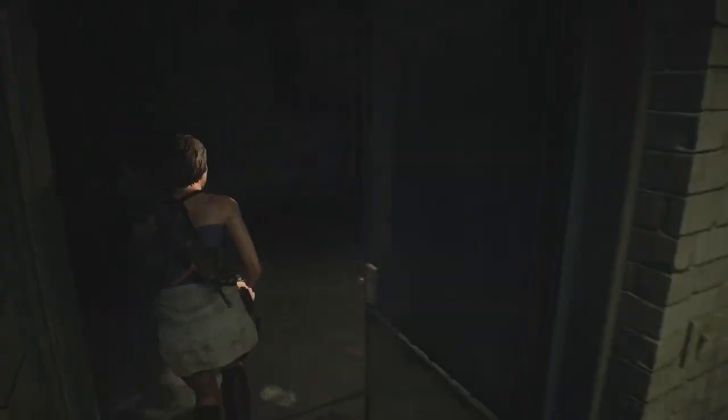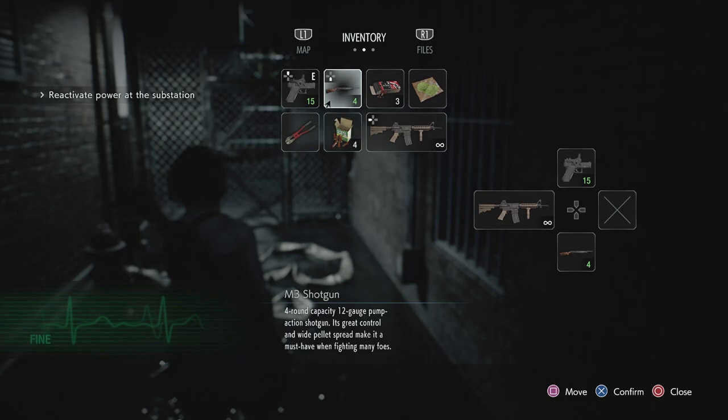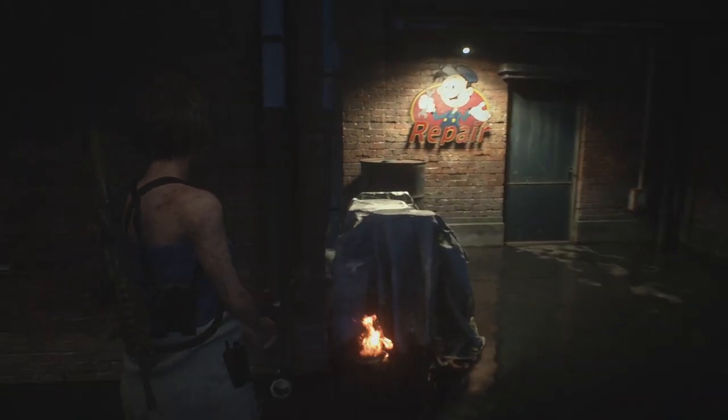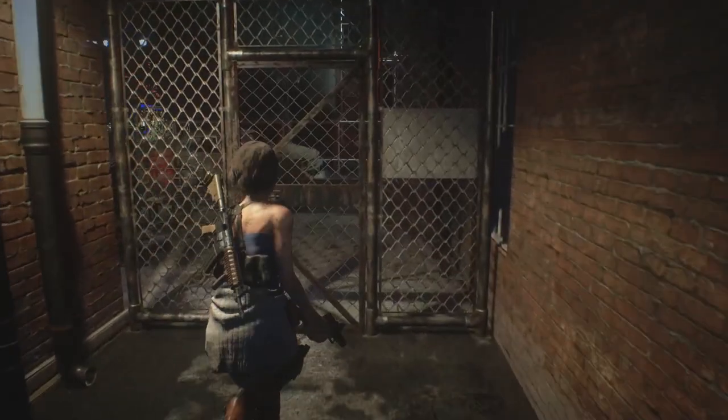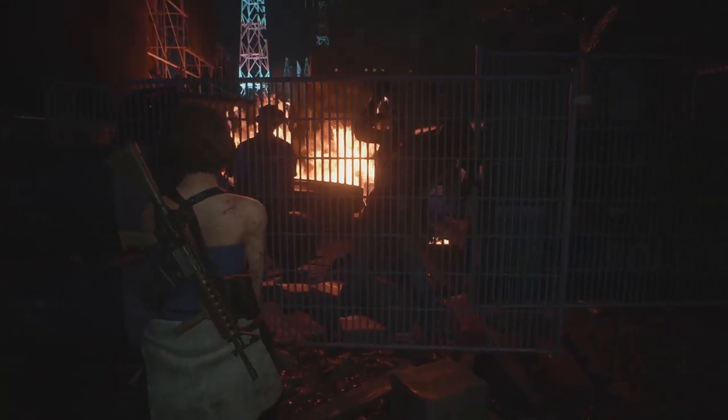Straight away head back out. You'll have already taken care of all of this — you've got your bolt cutters, you've got your shotgun. That's what you want first of all. You want to come back to this room, the repair shop, and make your save. Make sure, before you do that, that you haven't killed these guys.